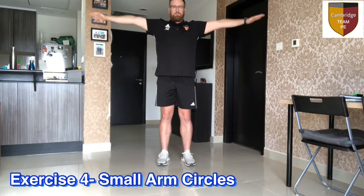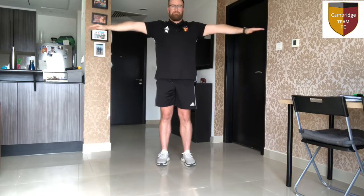Next we are going to do 15 small circles forward with our arms and 15 small circles backwards, to get our shoulders big and strong to make sure that we are dominant in those tackles.